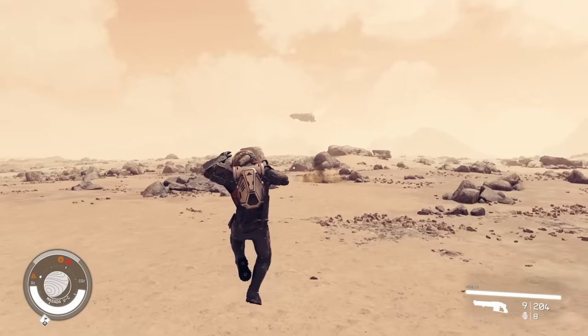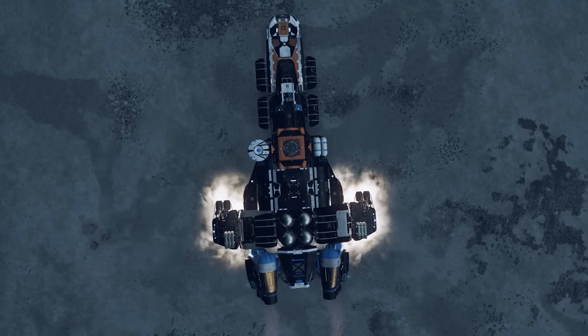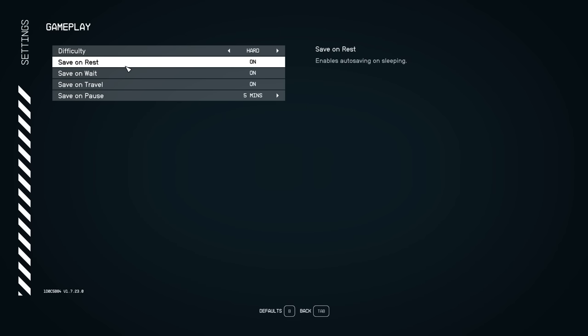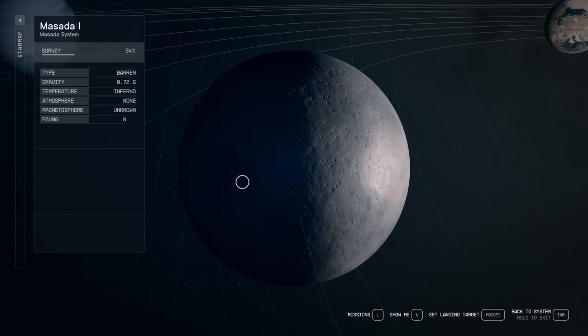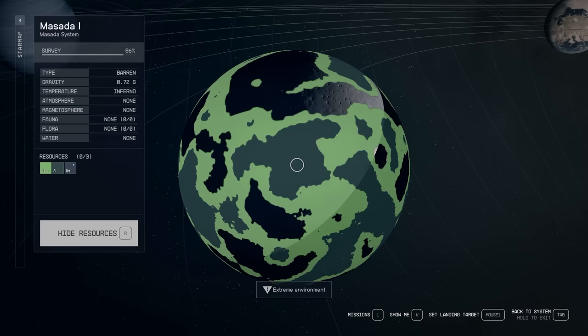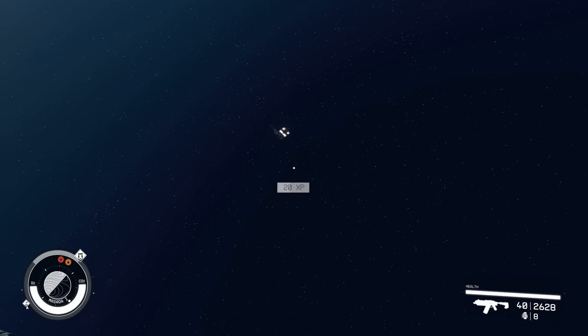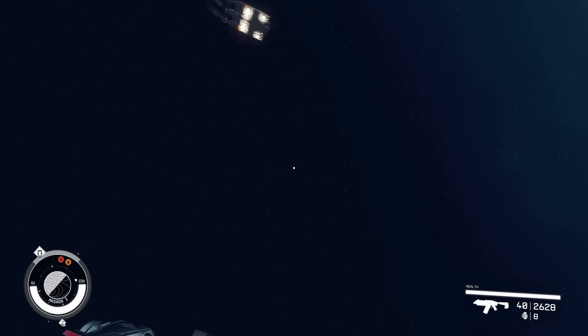Maybe even traveling to an entirely different high level system can do this as well. In any case, every time when you land on a planet you should quickly save the game. I have my quick save bound to F1 and quick load on F3. In gameplay settings you should have save on rest, wait, and travel turned on, and put save on pause on five minutes, because this is going to make ship farming a lot easier. So when you land on the planet, wait a couple seconds for the sound — if it doesn't pop up, find another spot to land on and keep doing this until it does.